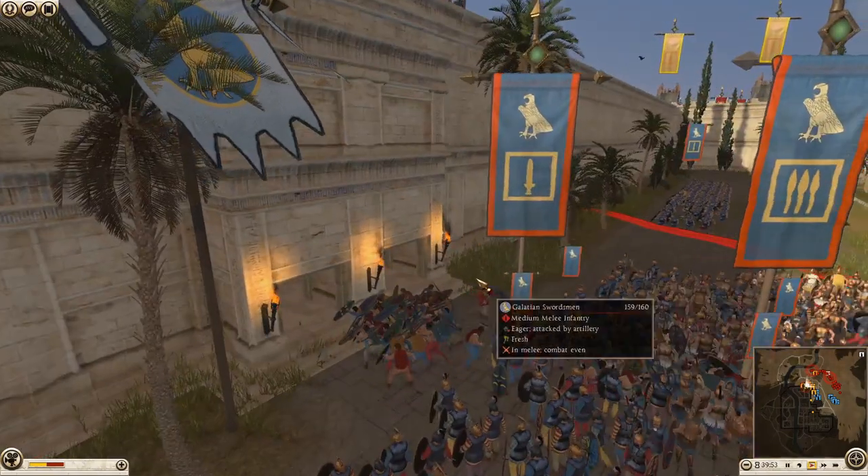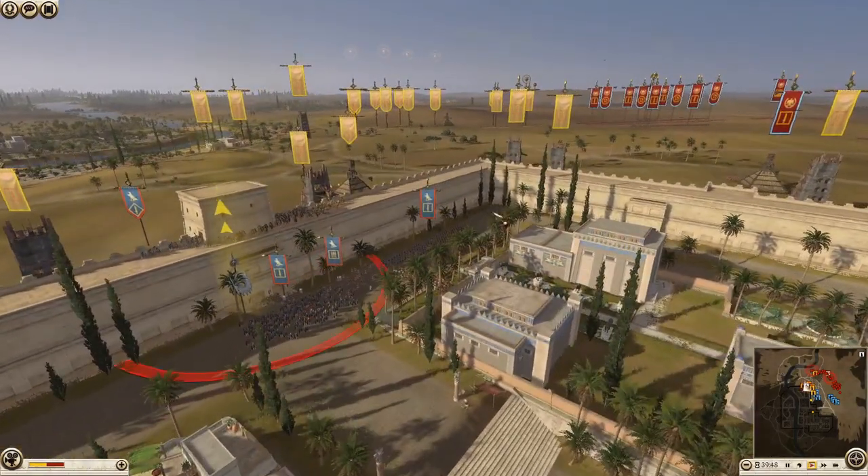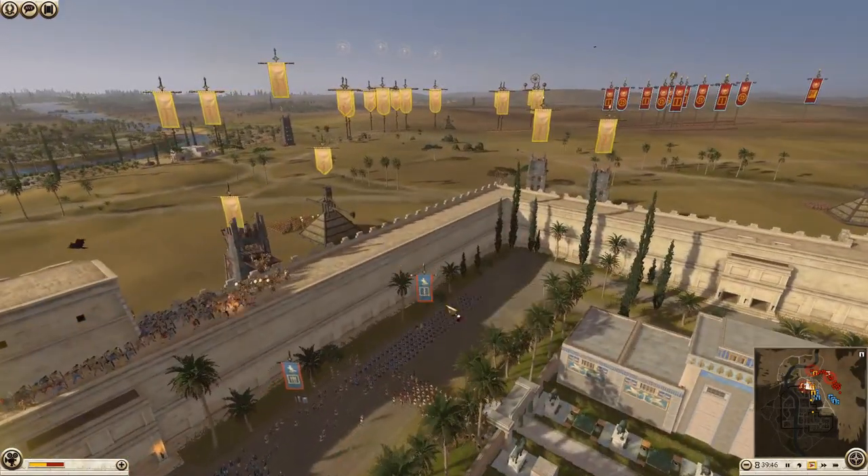There's some Galatian Royal Guard down at the bottom and a Hellenic Royal Guard pike. Look at this whole area here - this is gonna be really tough to get through.